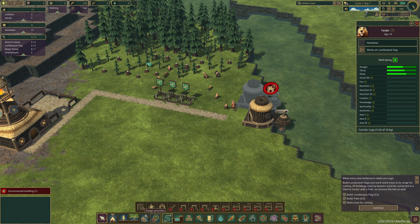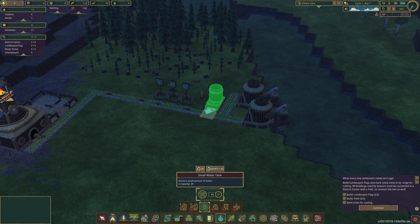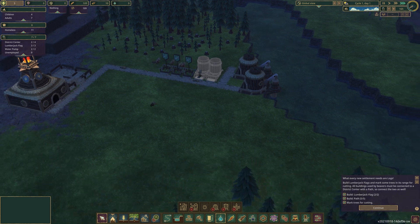After building the road path, we can assign workers to it and start pumping the water to keep our beavers from dying of thirst. We also need somewhere to store our water, so we build a series of water tanks. We need to make sure we've got enough of these, especially during the dry season.